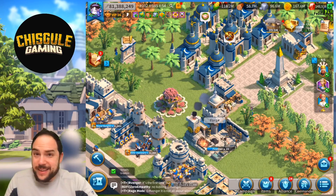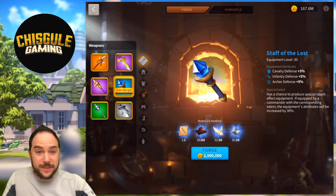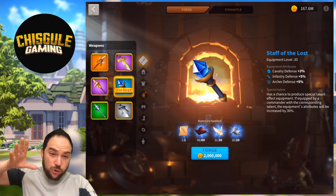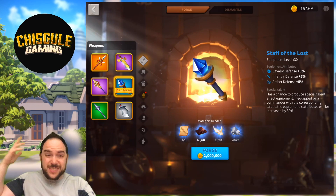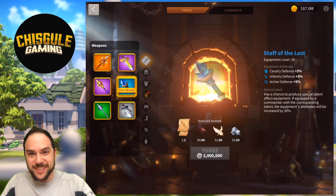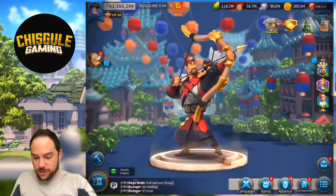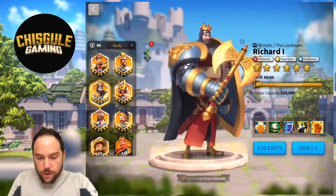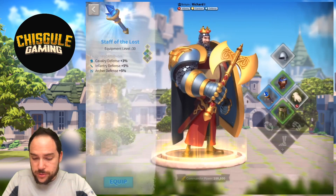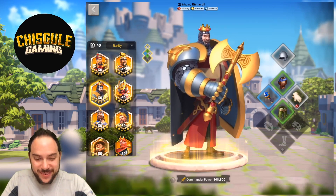I'm feeling like infantry is the special talent choice to pick with that weapon. Let's go — let's craft it. Hopefully we get the special talent; if not, all this extra thinking was for nothing. But you want to do the extra thinking because once you smash the forge button, there's no going back. This pattern is obtainable from Sunset Canyon. We're going to smash the button to forge Staff of the Lost. No special talent — all that extra thinking was completely not needed. But the good news is we've got this sweet new weapon, and we're going to put it on Richard I. Bada boom — 5% infantry defense is a really solid boost.